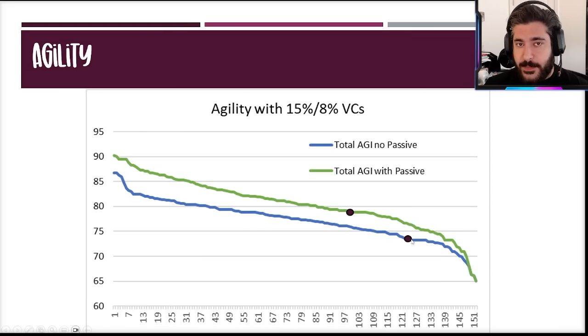Looking at agility with those 15 and 8 vision cards: without her passive that gives agility, she skews below average, coming in at roughly 73 versus the average of 77. Even with that passive she is still relatively slow comparatively speaking, but for a tank that's not terribly surprising. She does really require that passive to keep up with the turn order of your average units.